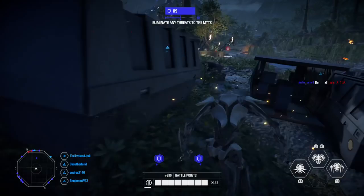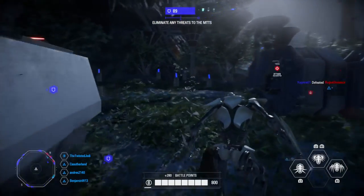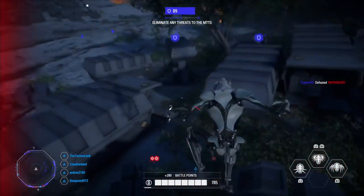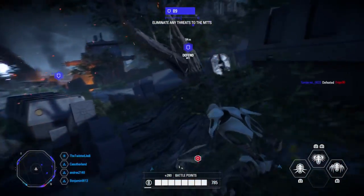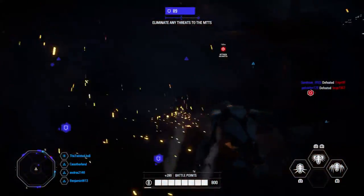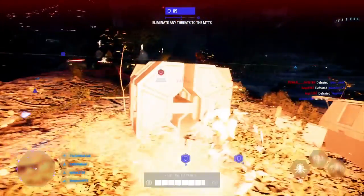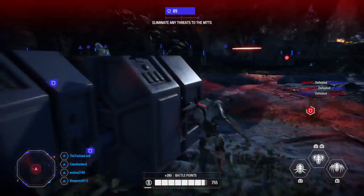His second ability is Defensive Rush. Obi-Wan will rush forward swinging his lightsaber, deflecting any attacks and damaging enemies in front of him. It's probably similar to other dashes like Rey's and Grievous's, swinging his lightsaber side to side hitting enemies on the way. I like the idea of it, and I'm sure a star card will boost up the damage as well, just like Rey has.